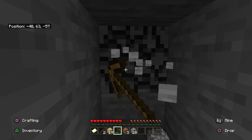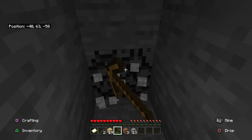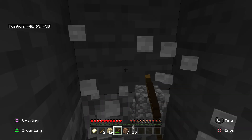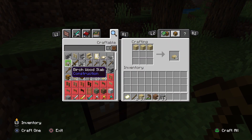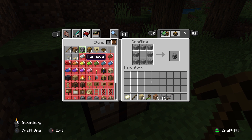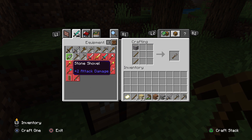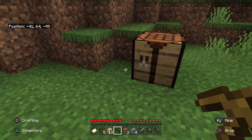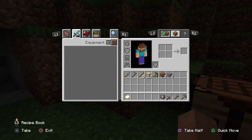Let's try and get about 20 cobble — 15 is fine, that'll do, I'll be back for more anyway. And then we're going to want to make a stone sword. Sticks. Axe, pickaxe, shovel and a hoe. And that'll be good. Let's tidy this up a little bit.